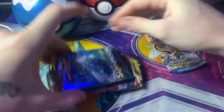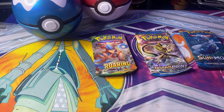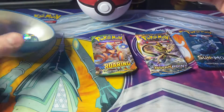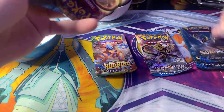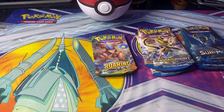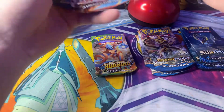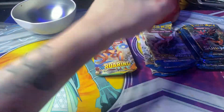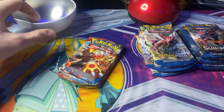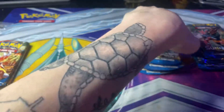We have one X and Y Breakpoint, one Sun and Moon, and one Roaring Skies. We have another Sun and Moon and two X and Y Breakpoints. This one has another Sun and Moon, another X and Y Breakpoint, and an X and Y Primal Clash. I'm going to start with the Sun and Moon — these others are going to be last.